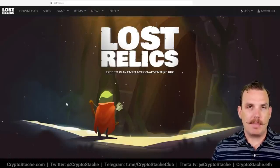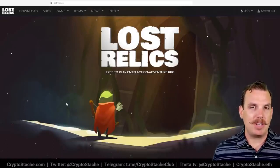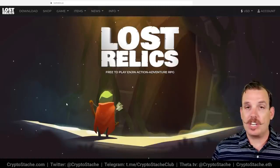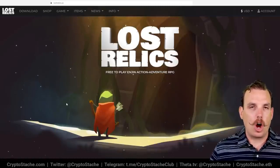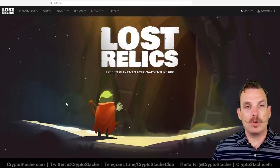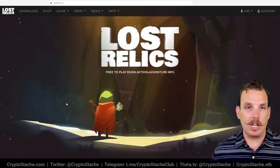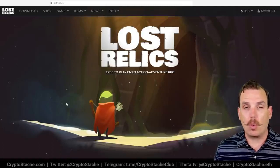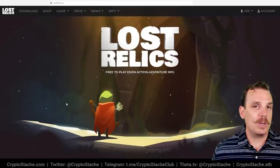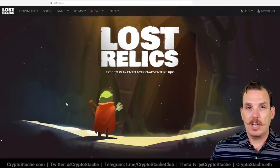The team behind Lost Relics is very small — a single developer — and they've gone through a name change. This game is on the Enjin platform, so all the NFTs are Enjin-based. Enjin recently launched their JumpNet solution, so transactions are getting better even though they're on Ethereum. NFTs found by questing range from about a dollar up to a hundred or even a thousand dollars for the rarest ones. Items include weapons, ingredients, quest items, special equipment, and character skins.